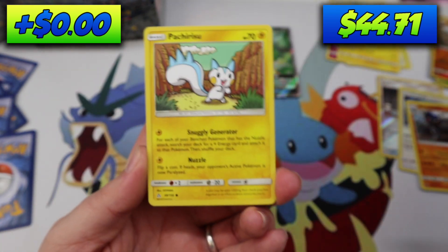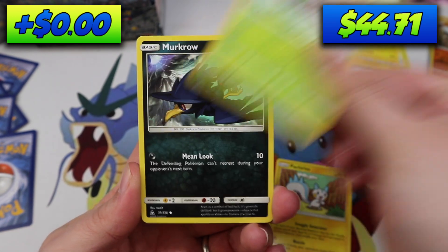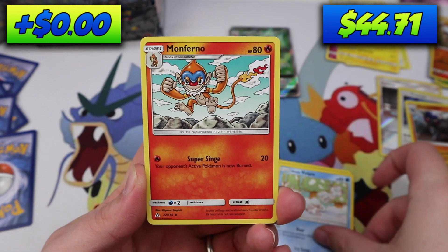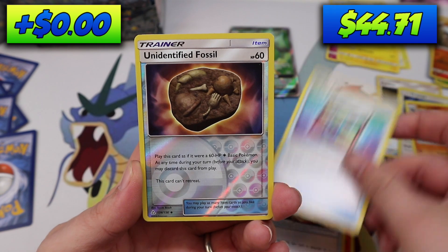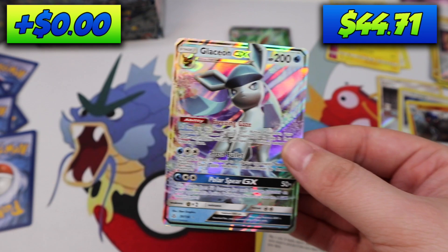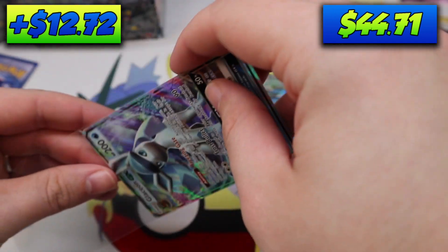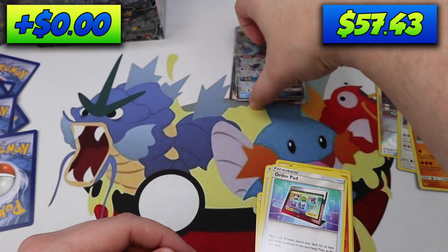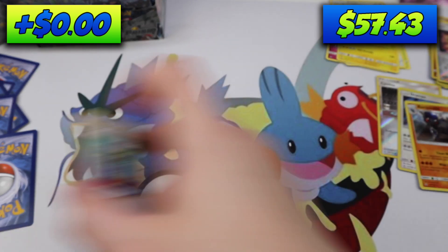Last pack. I don't know what the value is, but I think we're doing pretty well. Pachirisu, Yanma, Murkrow, Eevee, Vulpix, Monferno, Fire Memory, Order Pad, Unidentified Fossil, and a Glaceon GX! Wow, that's incredible. I believe some of these cards are pretty valuable.